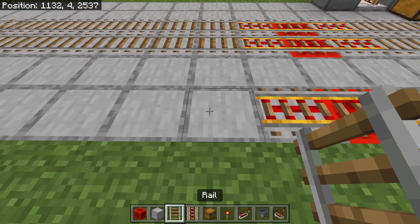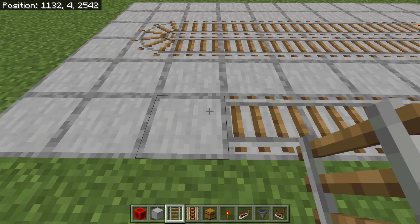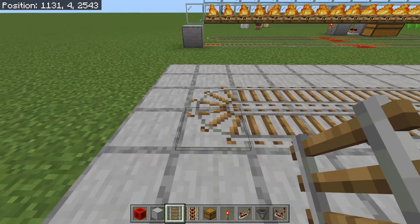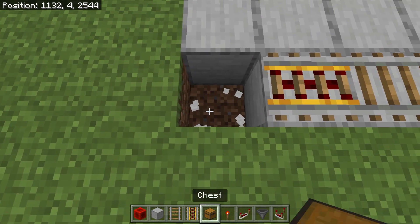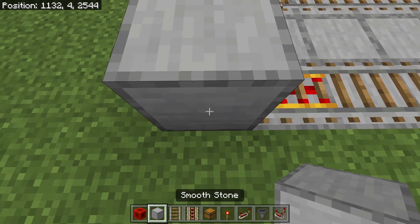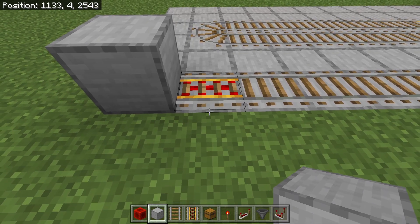Place down three more powered rails, then continue with regular rails until you reach the very end. At the very end, place a powered rail, remove this block, place a redstone torch, and place a solid block on top of it, which will power this rail.